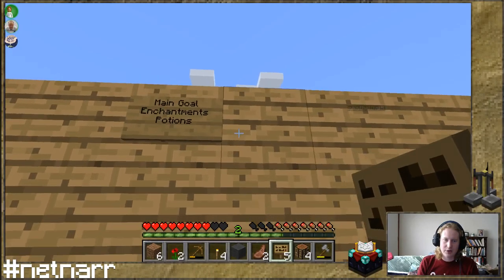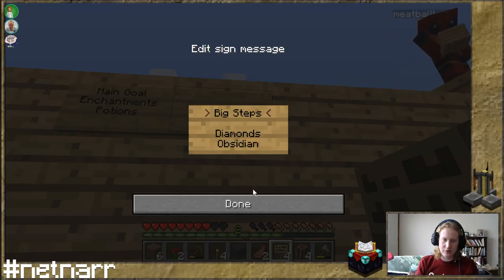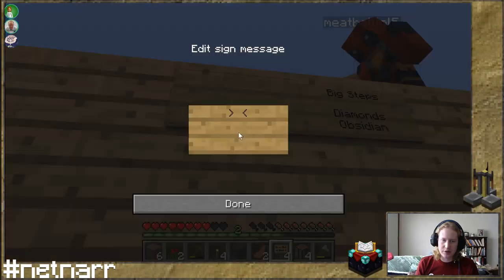Our main goal is enchantments and potions. To do that, we need to take some big steps — we need to get diamonds and we need to get obsidian. So diamonds and obsidian are along the way to getting the enchantments and potions.